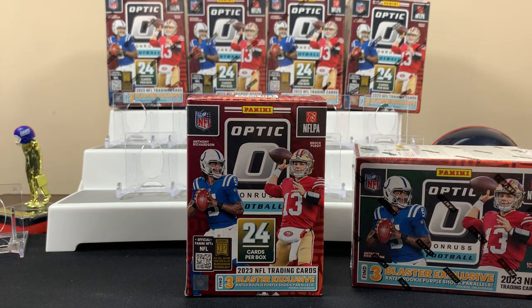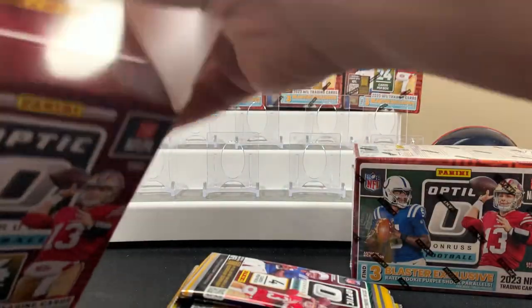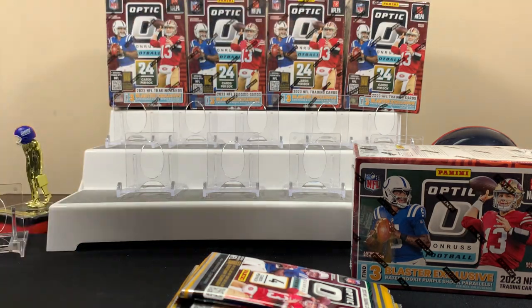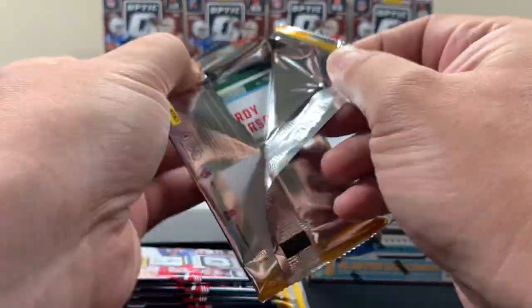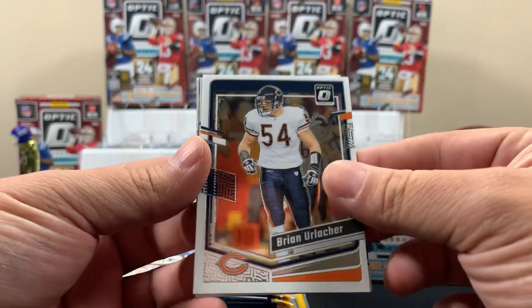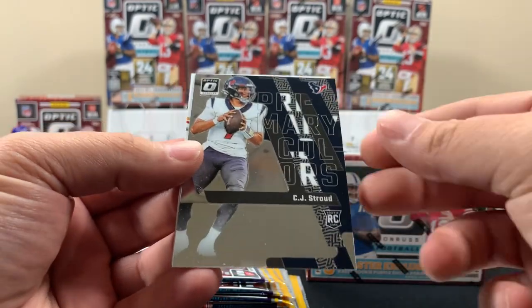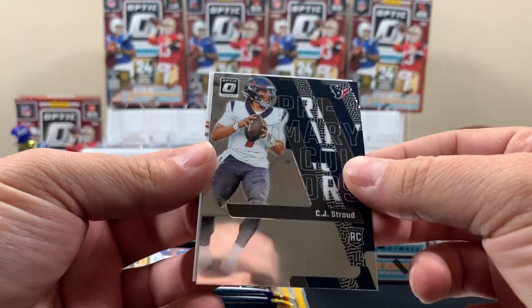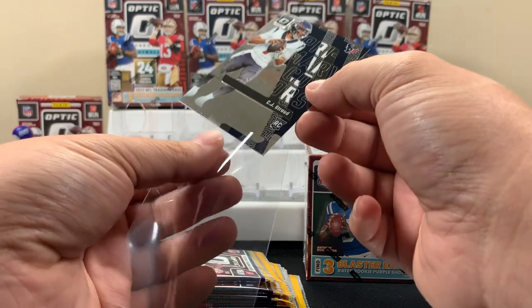We've been waiting a long time for Optic - it's finally here and we're pretty pumped about it. Let's get right into it! First pack - Brian Urlacher, first Raider rookie Will Anderson Jr., and we'll take a CJ Stroud! That's the way to start it off. Old school Hardy Nicholson, correction Nickerson, but yeah CJ Stroud in the first pack - that's how you start it off.